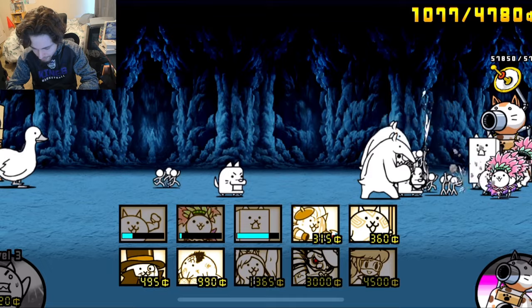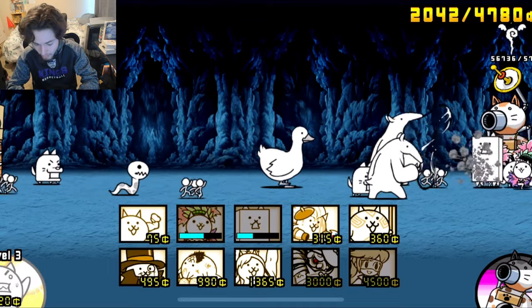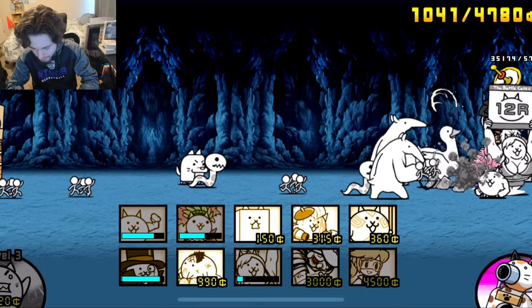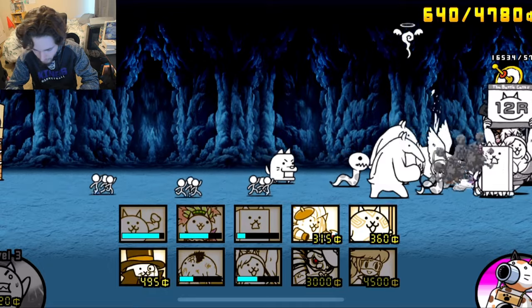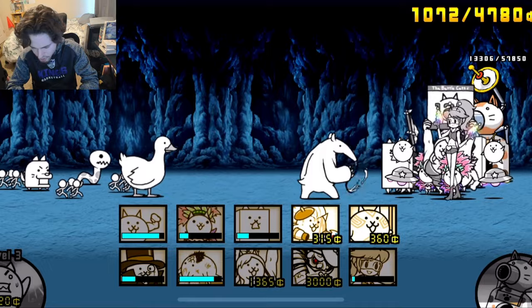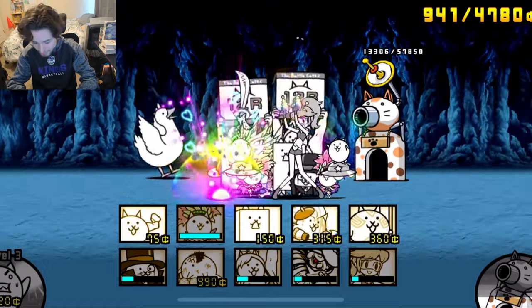I'll just keep sending guys out and hopefully they don't reach the base — they're getting very close. The duck is coming and should give us a little bit of money, but I don't know if it'll arrive in time. We might just lose — we have no money and everything is on the base now. I think it's too late — okay, we might not actually be able to beat this. One anteater is gone! Please knock everything back — come on — there it goes! We're clutching this up, please kill the anteater! He is kind of destroying everything — and he's gone!